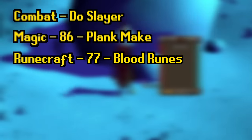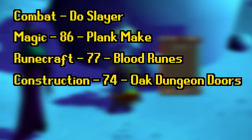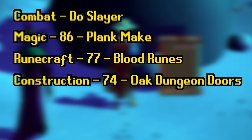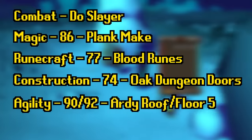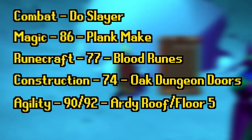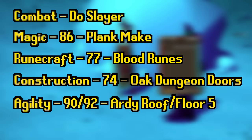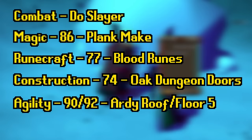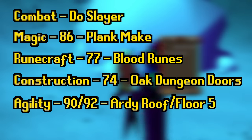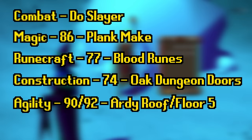Runecrafting is much simpler — unlock the True Blood Altar for both GP and XP. Training construction will be different for everyone; I personally did Oak Dungeon Doors to 99 and recommend it to save money while still getting great XP. For agility, you have two major unlocks: the Ardougne Rooftop at 90, or the fifth floor of the Hallowed Sepulchre at 92. Pushing agility up is very important for run energy restoration. I recommend you don't do each skill in one go — push all your skills up together. Skilling is a big grind, and if you rush it, you will burn out.